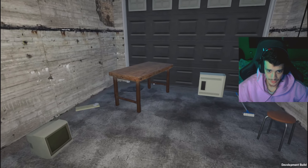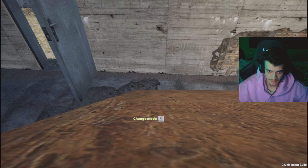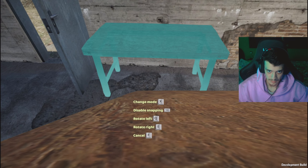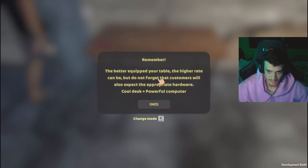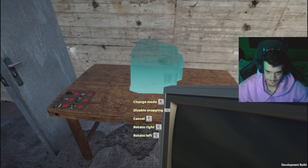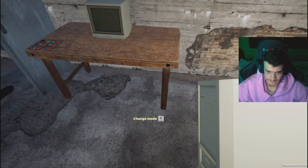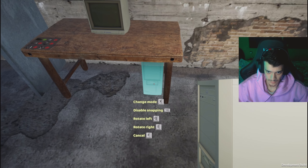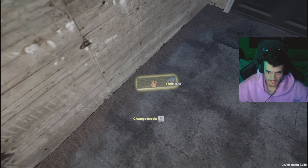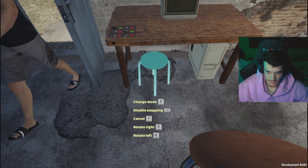All right, this is what we are working with. As you can see we have a table. How do we place it like this? Okay, I have a monitor — turning around a little bit like this. We have a little PC over here, and we have a keyboard, mouse, and a chair.